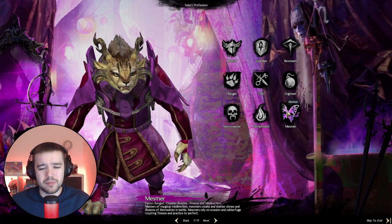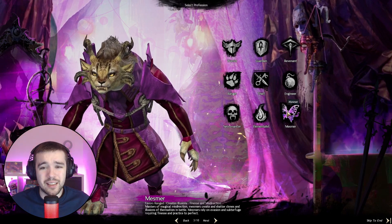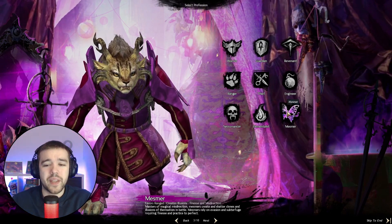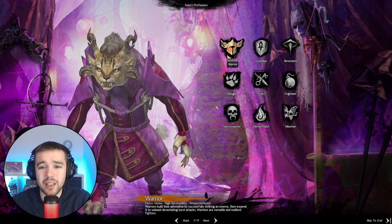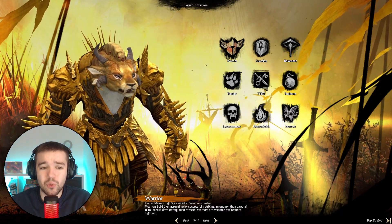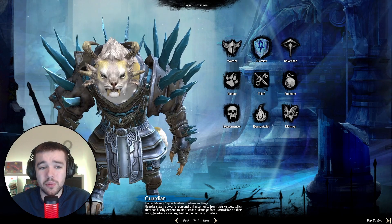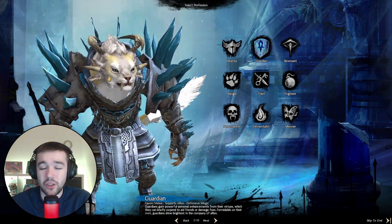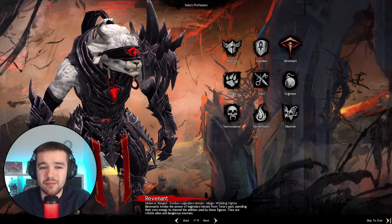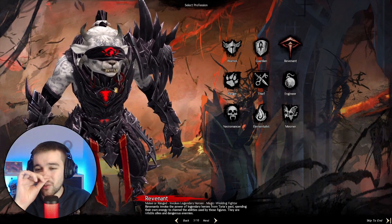The most important thing I would say is find the class that speaks most to you. How they look in character creation is how they're going to play in the game. Warrior is typical heavy armor, all about war. Guardian is like a typical paladin with holy spells. Revenant is a bit like a demon ghost warrior, still all about battle.